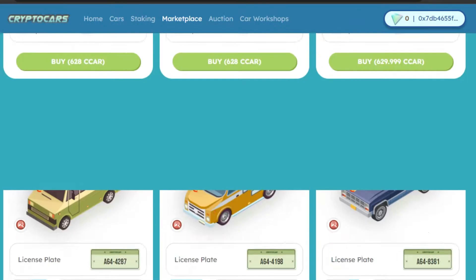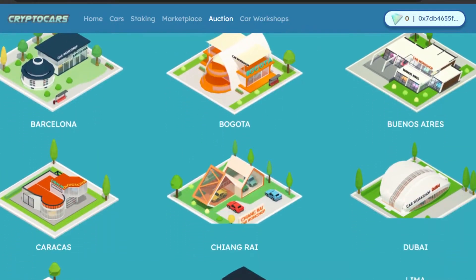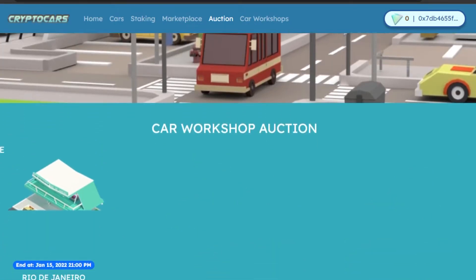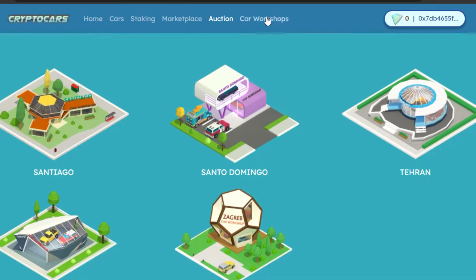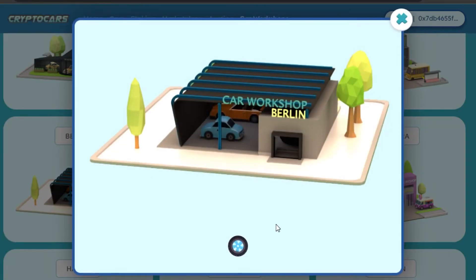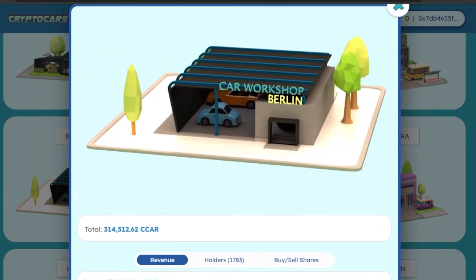Once you have funds, you can buy a car from the Marketplace. There's also an auction section where you can check out car workshops — these are also NFTs. You can buy them right here on the Marketplace. Different workshops are available in the auction: some are completed listings, and others are upcoming ones. For example, I can click on one workshop — this one is in Berlin — and check out its details, including total holders and refuel options.